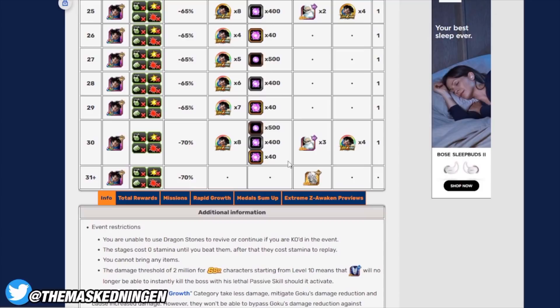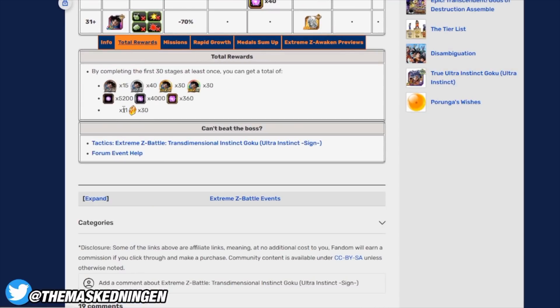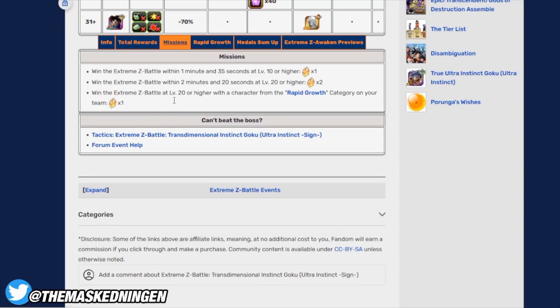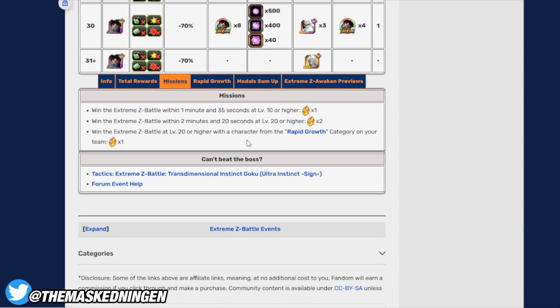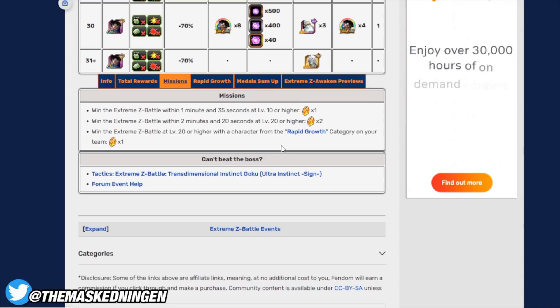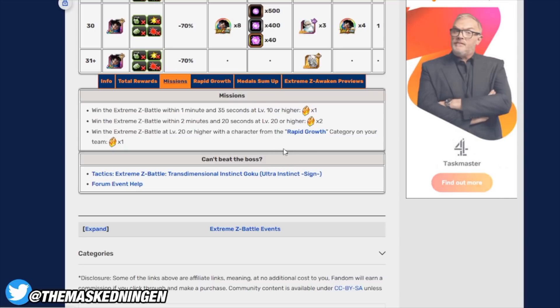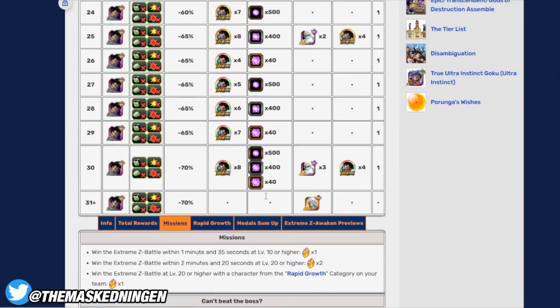Everything past stage 30 gives you Hercules statues, obviously you get all of the medals to EZA INT UI Goku, a whole bunch of INT orbs, 11 INT type Kais, and 30 stones. There are missions as well — as long as you do stage 20 or higher with at least one character from Rapid Growth, you should get an extra four stones for that. All in all, fairly straightforward.